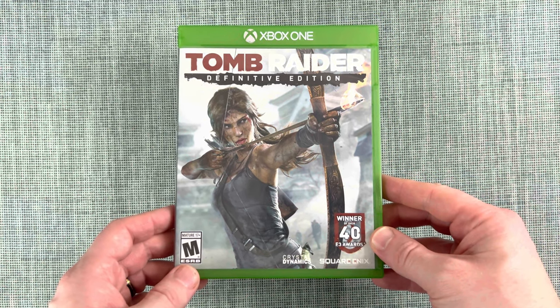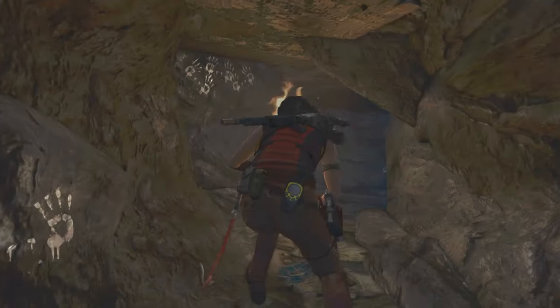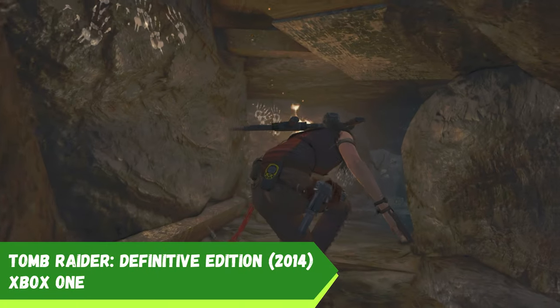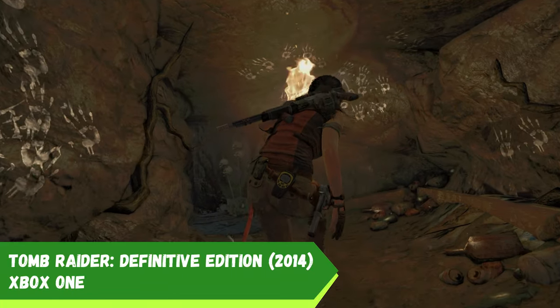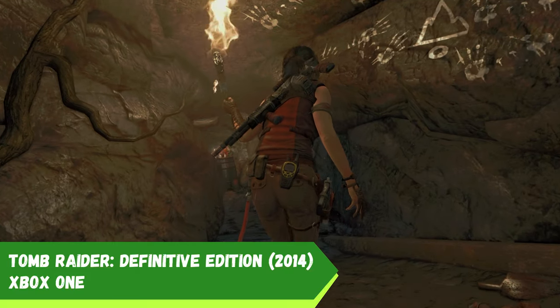Let's jump in and start off with a classic series and one of the very best reboots: Tomb Raider Definitive Edition. The Tomb Raider reboot came out in 2013 on the Xbox 360 first, and less than a year later we got the Definitive Edition for Xbox One, which really upped the visuals.